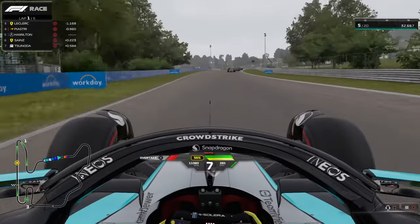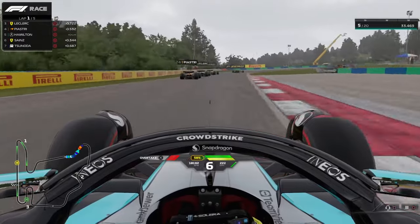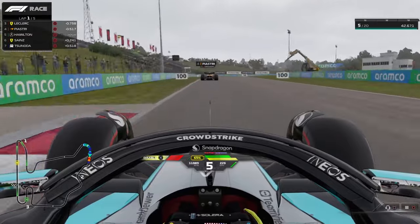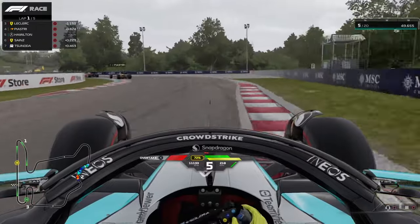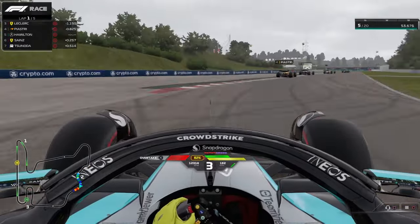When it comes to curbs, especially the notorious sausage curbs, the update has made them more impactful. Cars will now react more realistically, becoming more unsettled when driven over these curbs. This adjustment is set to add an extra layer of authenticity to your racing, challenging you to adapt your driving style to maintain stability and control.